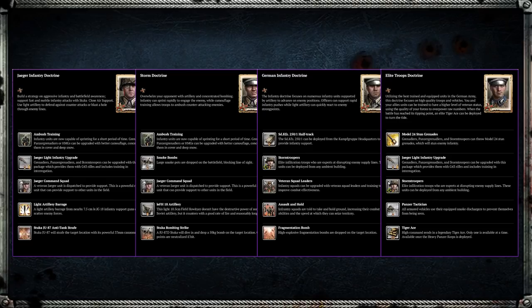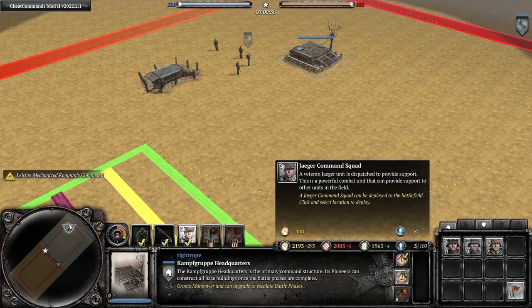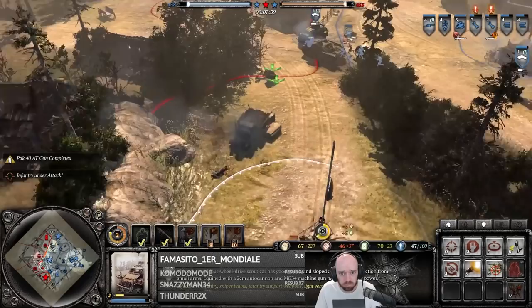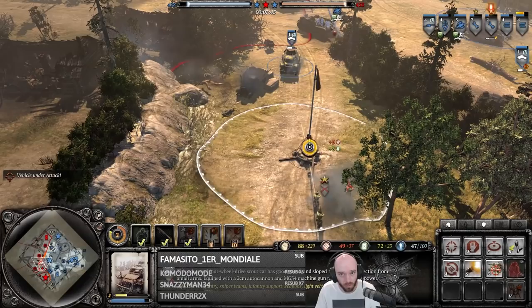From here, the build order can diverge quite a lot depending on which commander you select. Starting with the strongest — Jäger Infantry — the most important function is the Jäger command squad, which is a strong all-rounder with access to the Panzerfaust. Even just having one Panzerfaust makes a huge difference in this strategy, allowing you to be a lot more aggressive with your positioning.